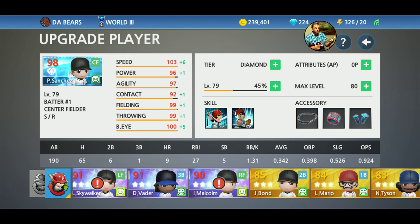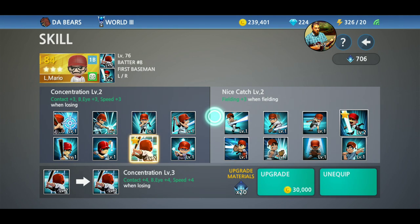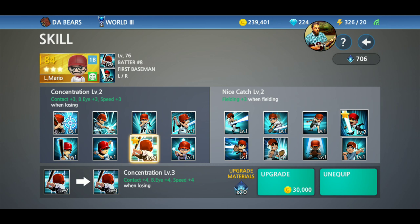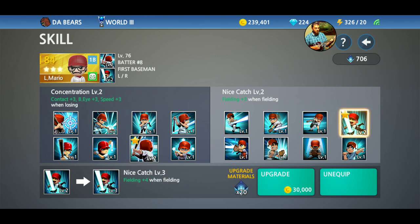I gave Luigi the 'when losing' skill, and I honestly think I'm going to switch a few of the other guys away from that just to vary it up — give some of them a 'when losing' bonus and some of them a 'when winning' bonus. As a first baseman, fielding is very important and throwing is not very important, so he got the all-fielding bonus.